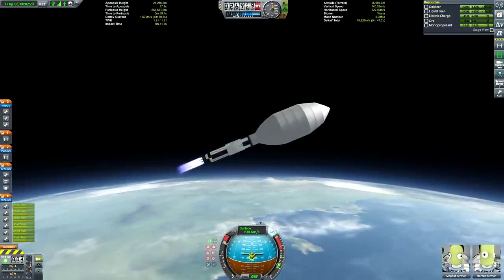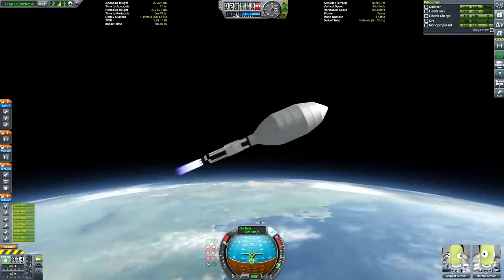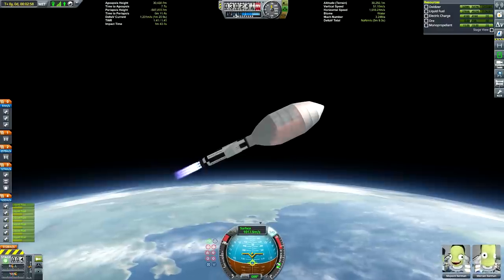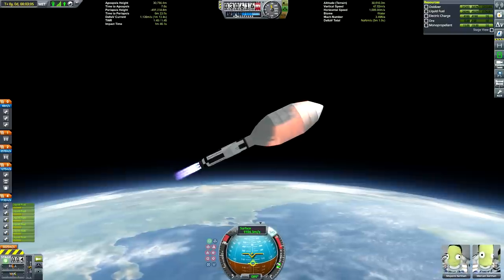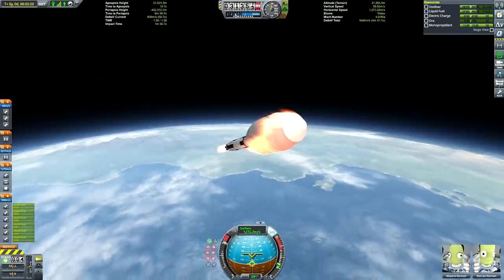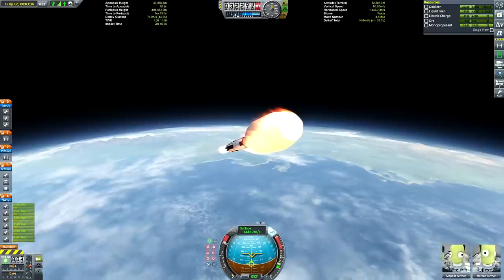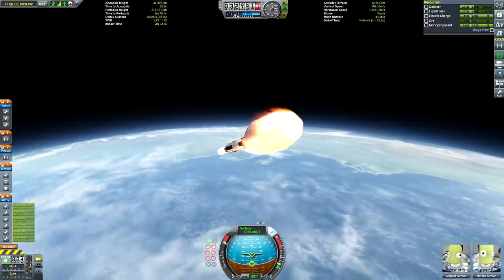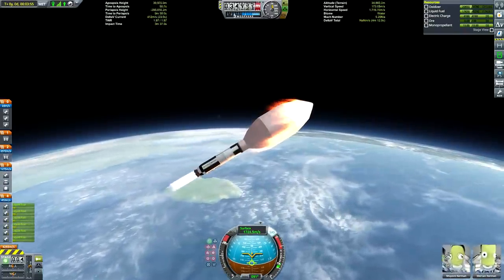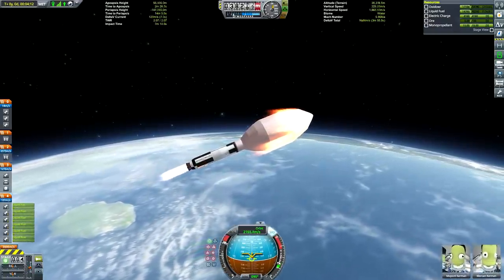You could either have some fins at the bottom to help control it, or use the vector engines which have an enormous gimbal range and can counteract any off-balance during flight. I didn't go with the fins because I prefer the clean finless look, and also because we had two gigantic side boosters with mammoth engines — formerly the biggest fuel tanks in the game before the DLC. They were so big there was a good chance they'd hit the fins on separation, so the vectors were safer, especially since this is a crewed flight.